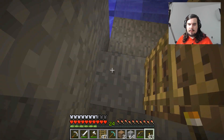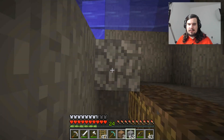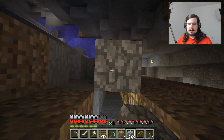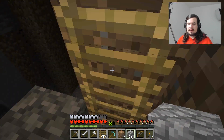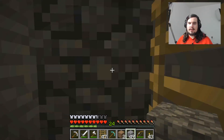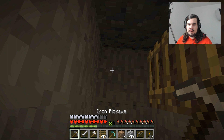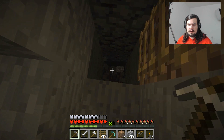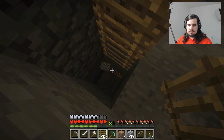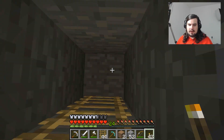So now from the outside you would never know, except for the very obvious cobblestone, that there is a tunnel there. Just going to plop down and start digging down a bit. We'll put a torch over here. And see, we are already at level 53, so we've got quite a ways to go. Diamonds are best found very, very low underground.